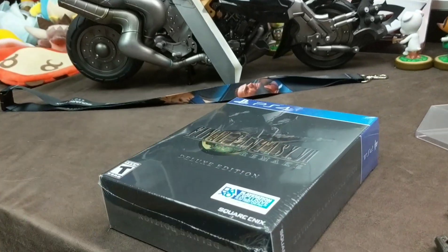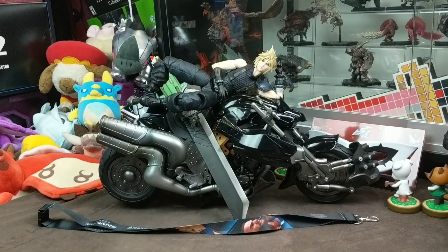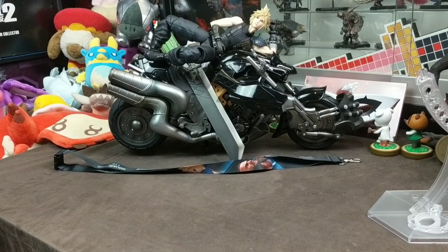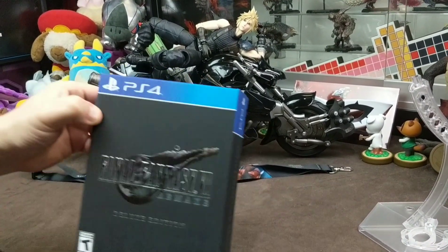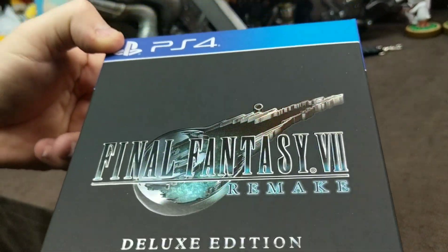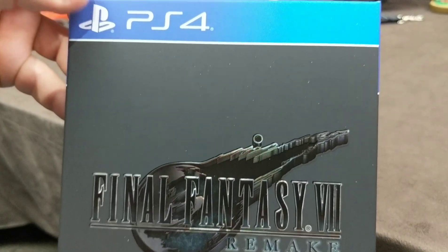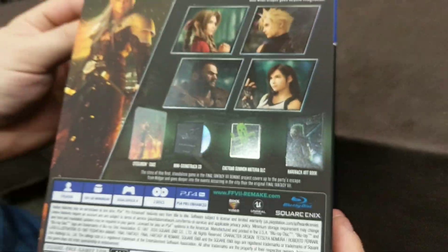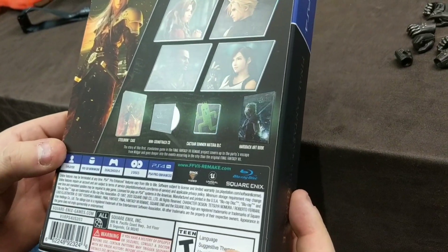And believe it or not, the game was in there — look at that! I'm glad, because I was feeling a little nervous. I have all this cool stuff but couldn't play the game. The game box has a really nice matte look to it — really nice, and look at that embossed foil cover. Even the PS4 part — I love the design for this box. Pretty colors. And ooh, look — there's foil on the back! Inside we're going to have a steelbook case, mini soundtrack CD, the Cactuar Summon Materia DLC, and hardback art book.